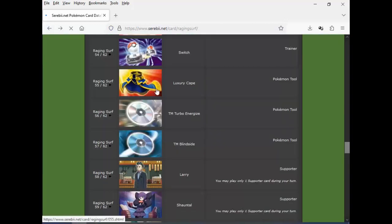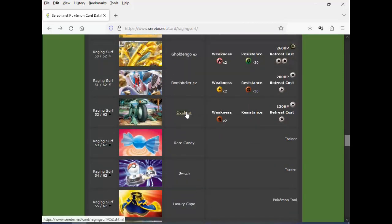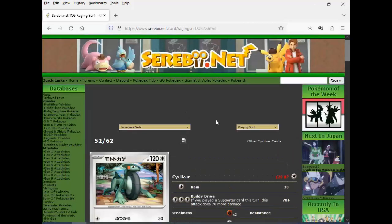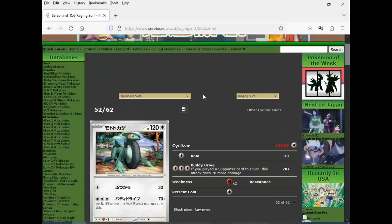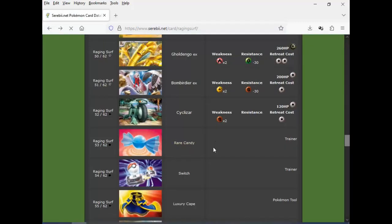We're almost to the end, thank God, because they're making a lot of noise outside. If you played a Port-o-Cart this turn, 140 for three — but you don't have Free Retreat like your cousin. Kind of a bad deal. Rare Candy reprint. Switch reprint.